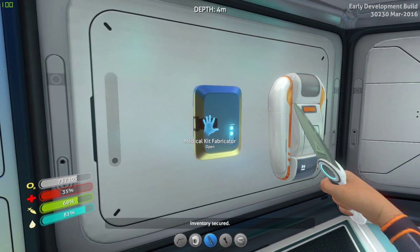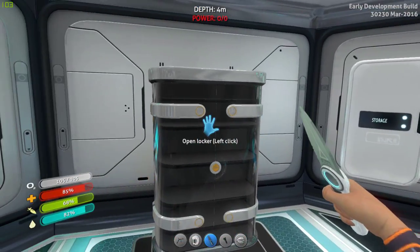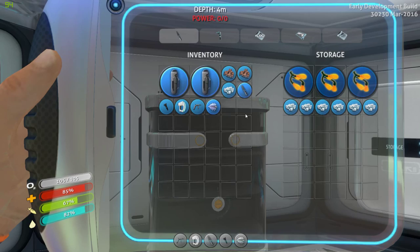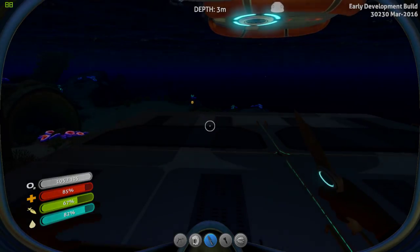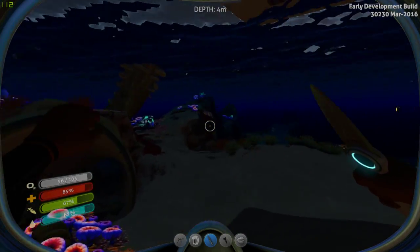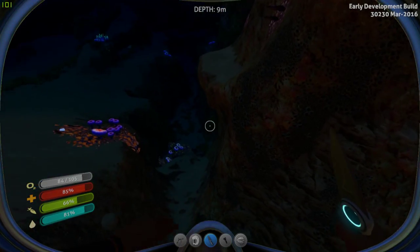Let's open the locker up and drop off the salt for now, we don't really need it. I'm a little pissed off at that fish - I wish I had a better way to fight them. Even if they gave you a spear gun or something to start with, that'd be kind of cool. But I still need to go out and find more copper, hopefully without running into another nasty fish that wants to bite me.